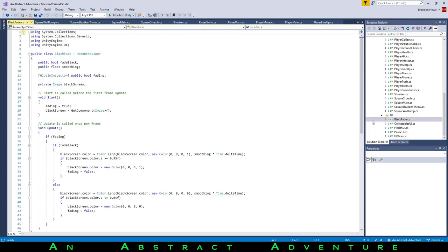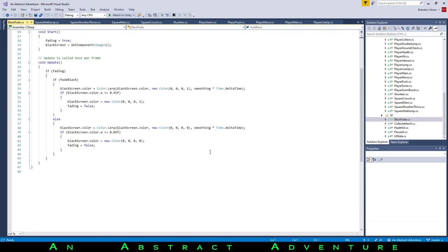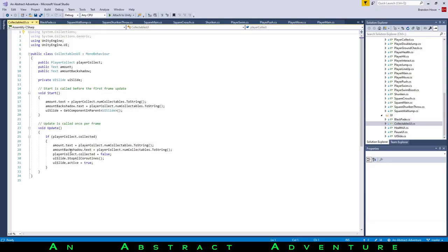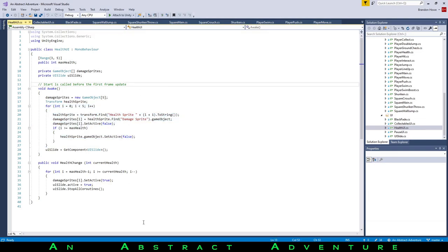On the UI scripts: there's the black fade that controls the black screen covering the camera when transitioning between things. Collectibles UI just controls the UI for the collectibles — the number they're displaying and how they slide on and off screen. Health UI controls how much health we have — this can also change. It has the thing where we can control the max health because that'll be an unlockable: you'll start with 3 health, then get 4 at some point, then 5 — so there's a sense of progression. As we get hit, it updates the UI and slides on screen.